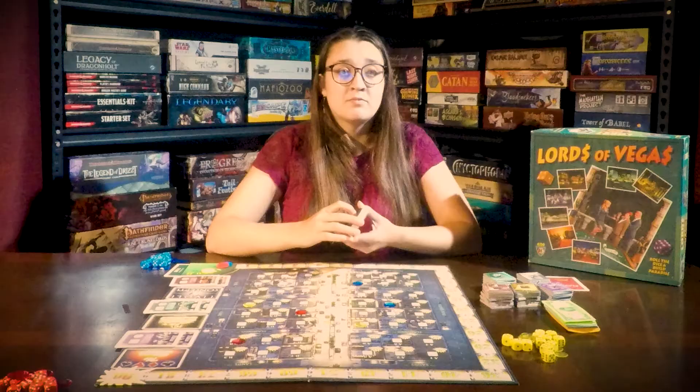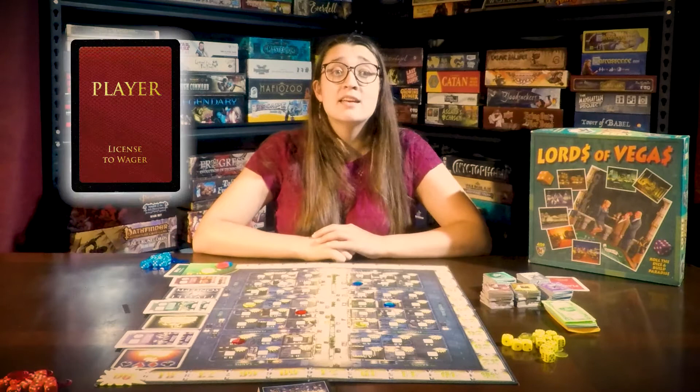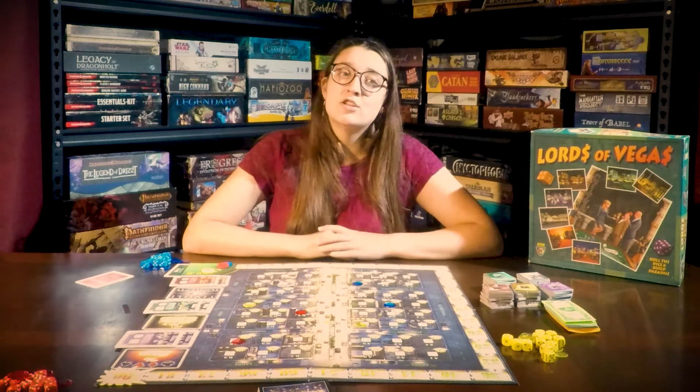To find out who goes first, roll two dice, and the player with the highest roll is the first player. They get the first player card. After their turn, they will pass the card to the next player sitting on their left. To start playing, you need to know some terminology and who owns what on the board.